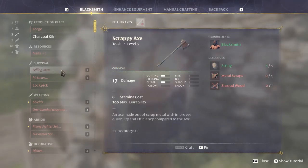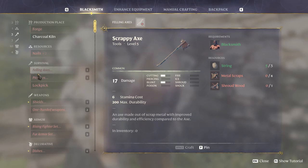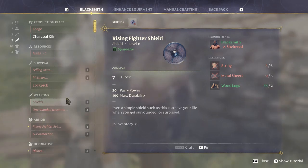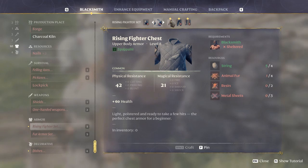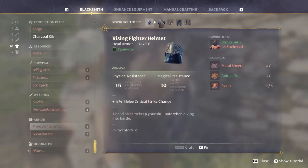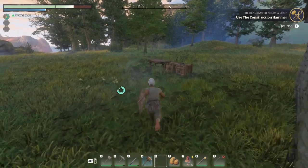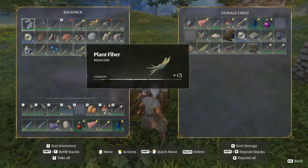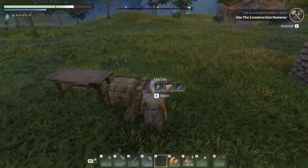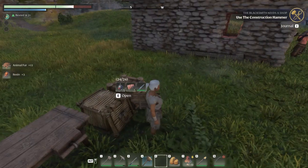Okay - nails, felling axe, oh a scrappy axe! It needs metal scraps and shroudwood - we definitely need that, actually, for taking out the trees. Oh look, we've got a fighter set - a rising fighter set! What do we need? Metal sheet, animal fur, and resin. We're going to have enough for a helmet! We're going to look so funny but we're going to do it. Where's the resin? I know you're here - there you are! I need the resin, fur, and the metal sheet.